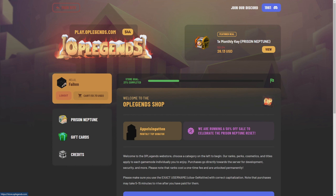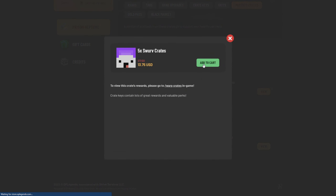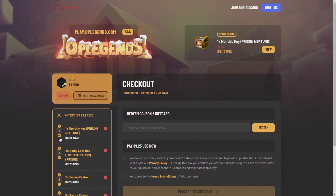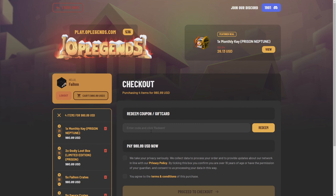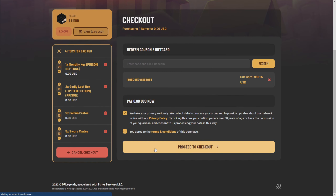I'm also going to support my boy Swerve because his crate keys are actually pretty good — you can get loot finder boosts, and with loot finder boosts you can make a lot of crate keys. So we'll put some Swerve crates in there too. Now it's time to adjust the quantities to hit a thousand dollars. We got the coupon code, redeemed it — it now says zero dollars. Let's proceed to checkout.